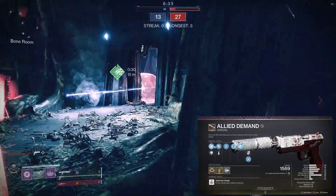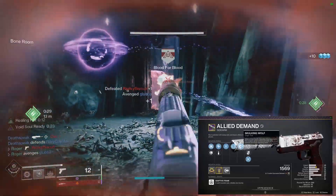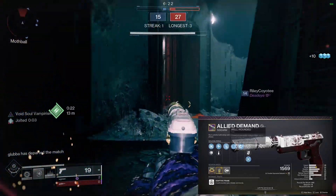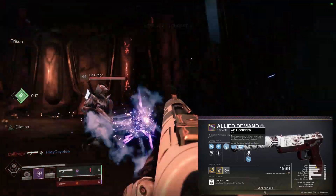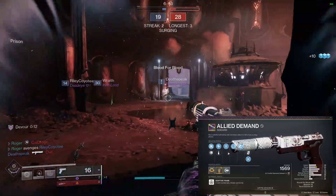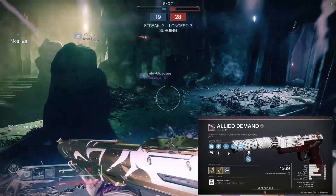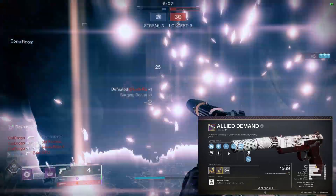I have fluted barrel, accurized rounds, well-rounded, and frenzy, not to mention the origin trait Skulking Wolf. Now, this thing can roll in the first perk column with rangefinder — I know that's the go-to for most people — but honestly, after trying a roll with rangefinder and trying out this roll, I really like this much better. You don't even need rangefinder to make this thing extremely effective if you know how to play correctly at the right ranges.